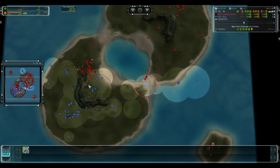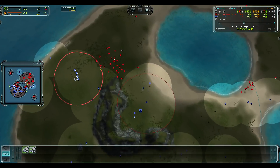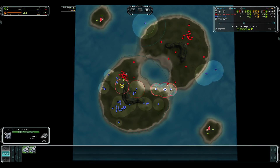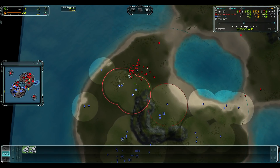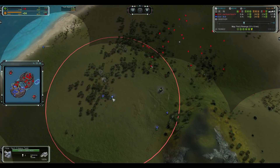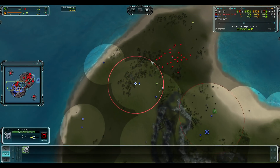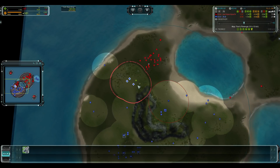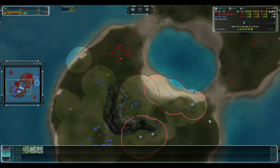T1 versus T2 — you've got to try and surround the T2 tanks. The big advantage they have is range. You have to think of them like ACUs when they're in small numbers — you just have to swarm with your T1 army, but it's going to be very difficult to actually kill any of these Pillars.